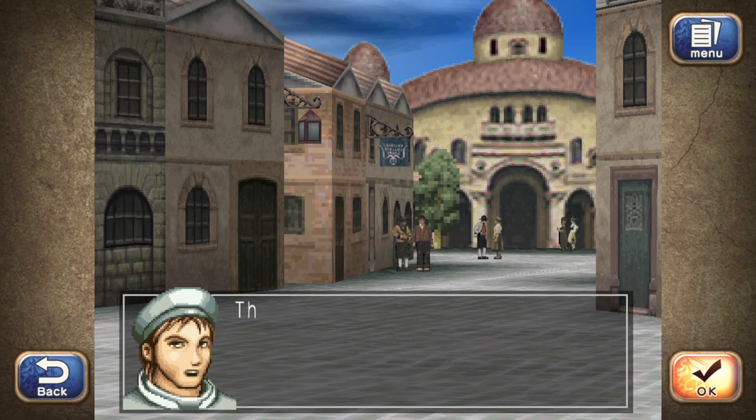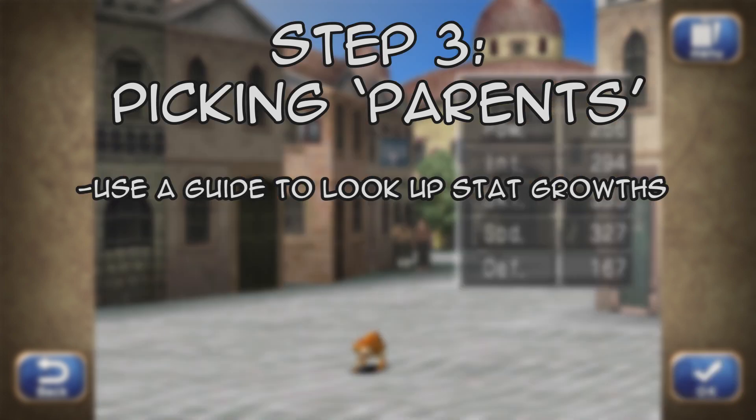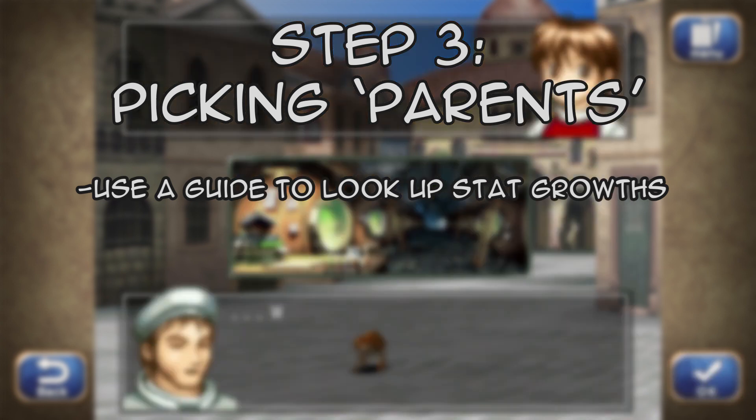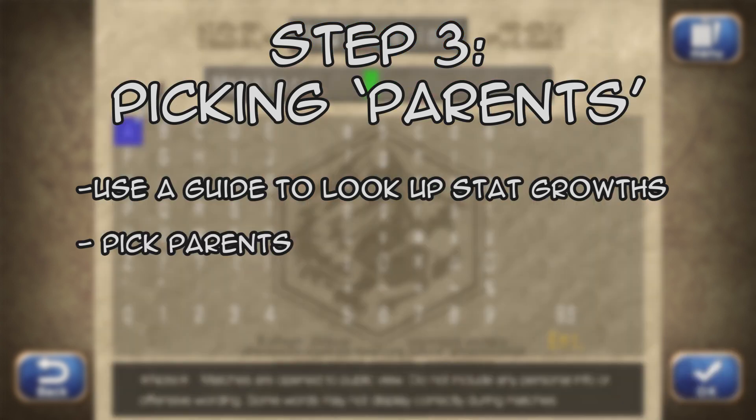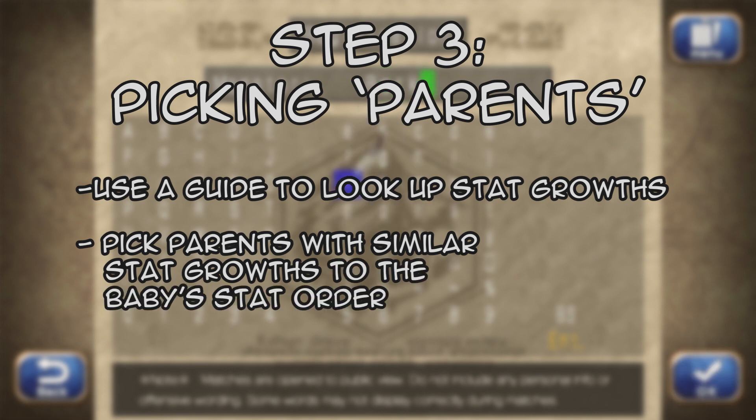Step 3 is going to be picking... parents? Guess we're gonna be combining them to make this monster. Take note, you're gonna wanna look at the guide for this. No wonder I sucked at this game as a kid.